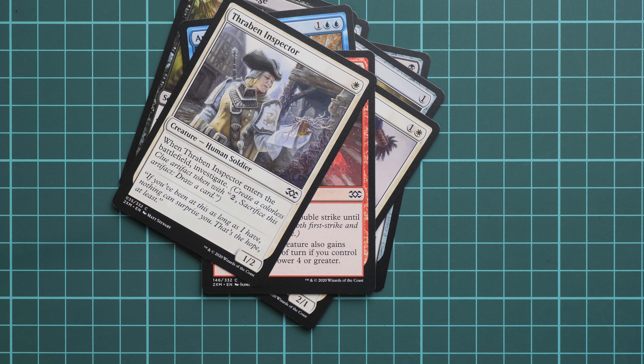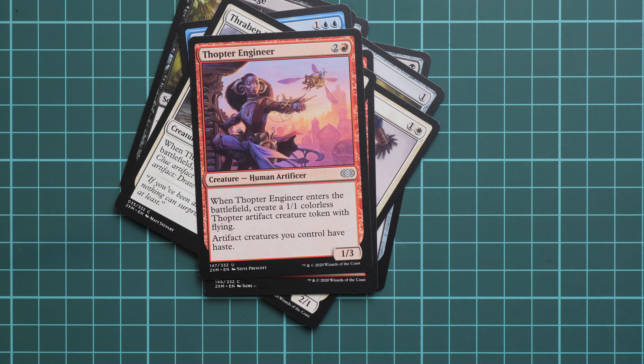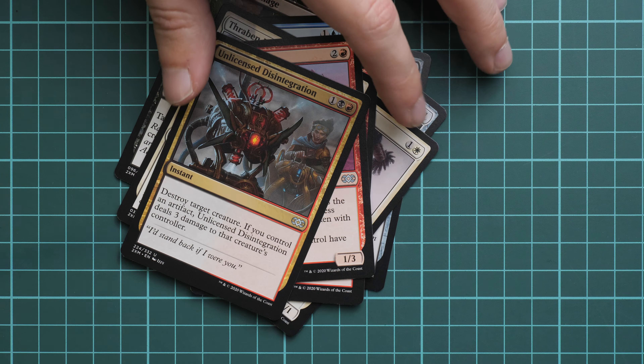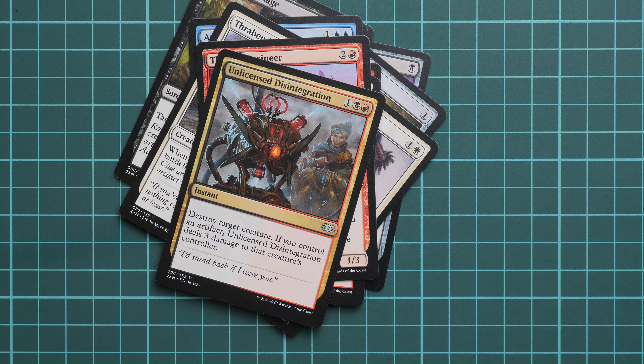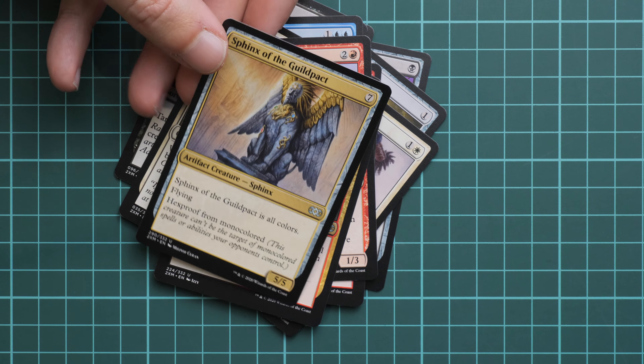Here we start with uncommons, so it's Thopter Engineer. Next we go on with Unlicensed Disintegration — quite a funny name. Next one is Sphinx of the Guild Pact.